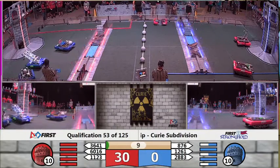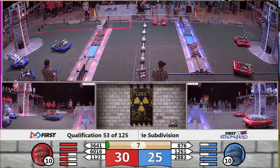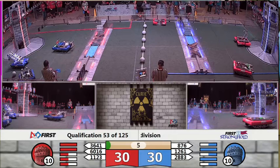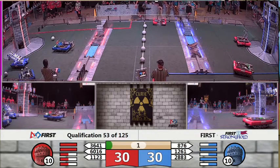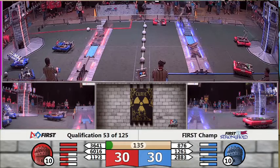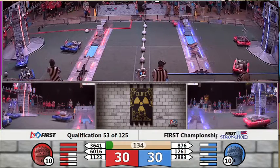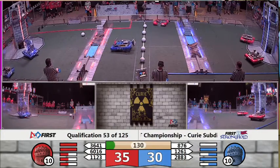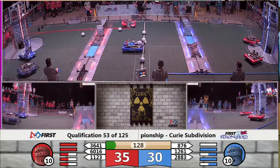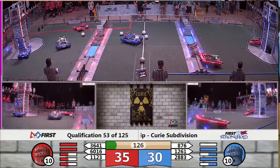Blue Alliance robots crossing the defenses. Red doing the same. We have a shot on behalf of the Blue Alliance, but it's going to fall just a little bit short. It looks like 2883 might be going for one as well. They fall just a bit shy too. So at the end of Autonomous, neither team picks up any goals, but all three robots per side do cross those defenses, meaning 30 points apiece at the end of Auto.